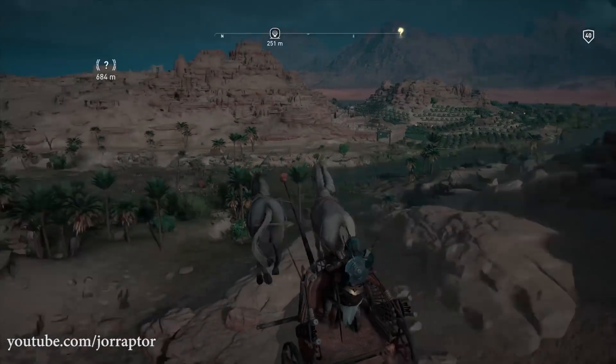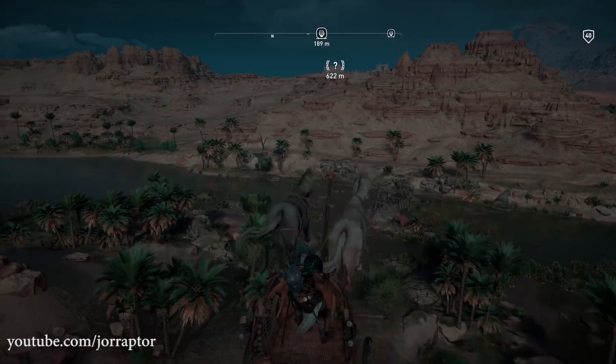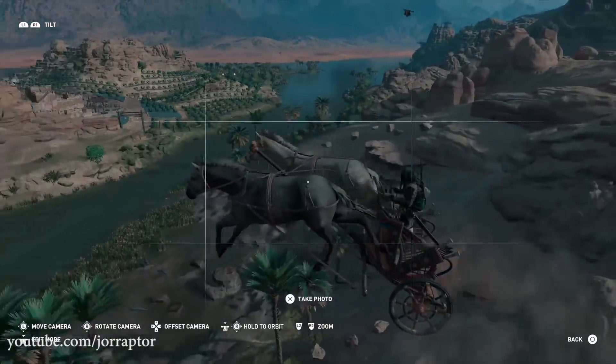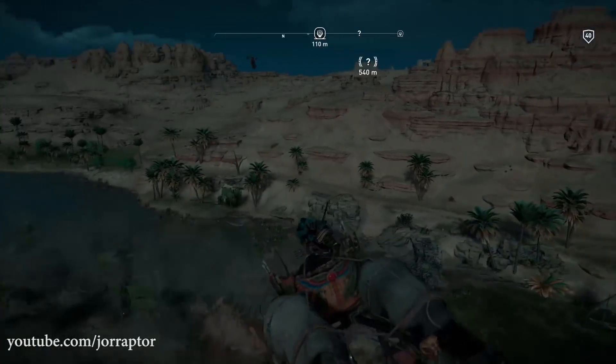There's something awesome going on in Assassin's Creed Origins — not on land, but in the air. A ton of people can lift off, as you see in this footage, and see the world from above. Let's dive into this flying glitch in this video. If you enjoyed it, a like would be super appreciated.